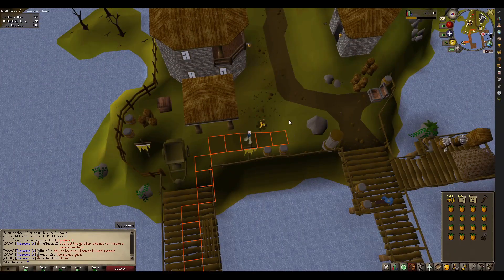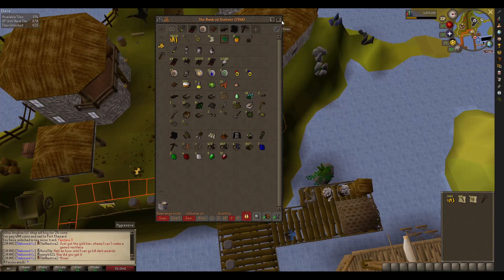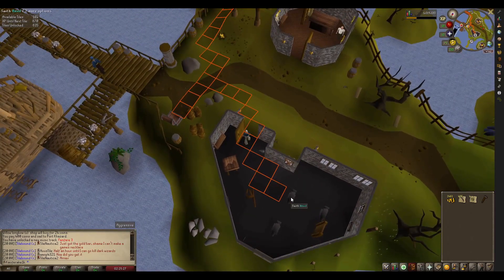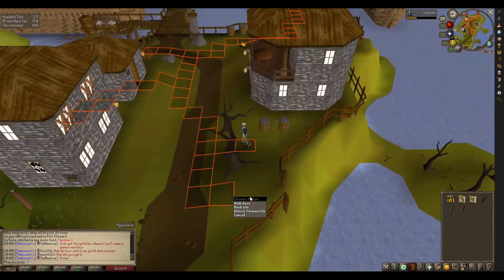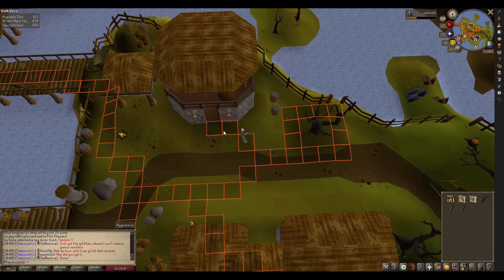We're gonna get some planks up here, and we're eventually gonna get to that general store where we can sell all of our junk. It's a nice convenient loop — it's not much, but it's efficient. Definitely gonna be making lots of laps since we need a lot of planks for construction, and I need to sell stuff for gold, and I need to smith all those bars that I made earlier. I'll bring you guys back after I get done with it.